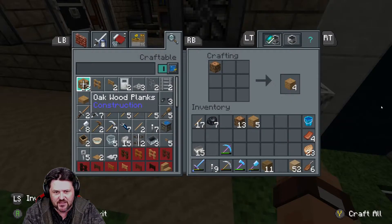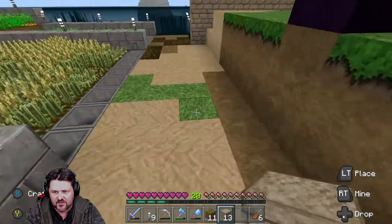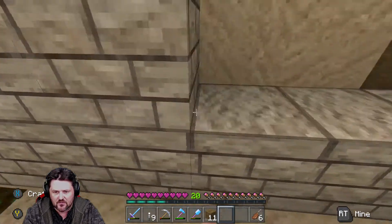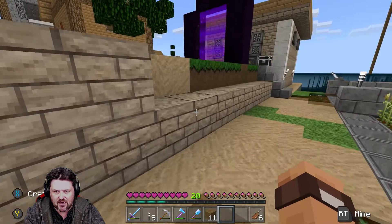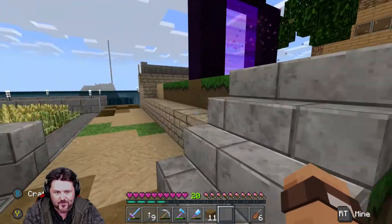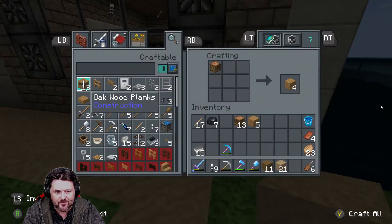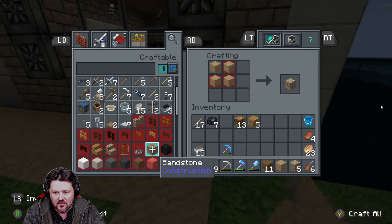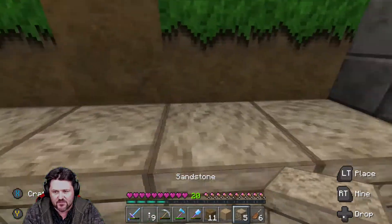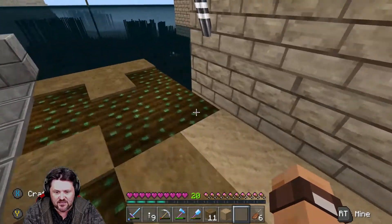Let's put our crafting table back, we're not done with it yet. We only got 13 — that ain't gonna work. The wall is gonna go right here, just like that, and it'll come over and hook up to our house. We've only got five more, so we've got to get some more sand. Look at all this sand — we'll get more here in just a second.